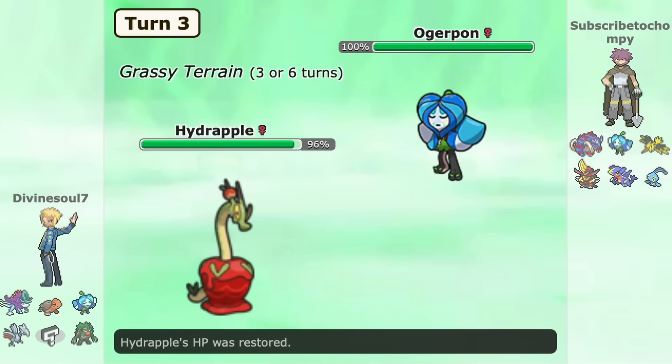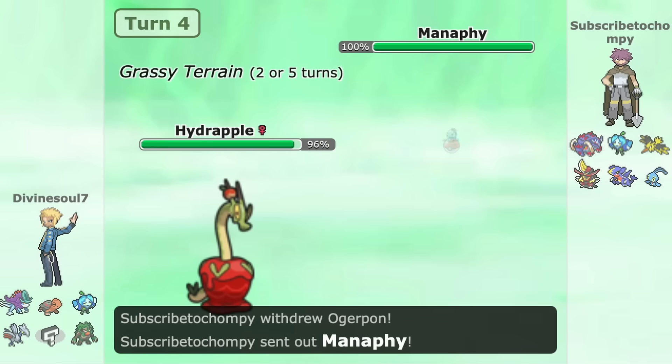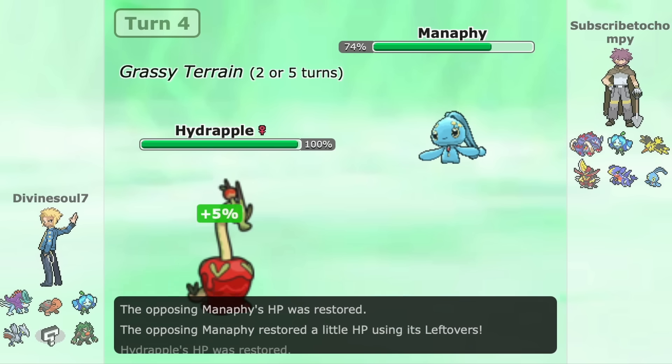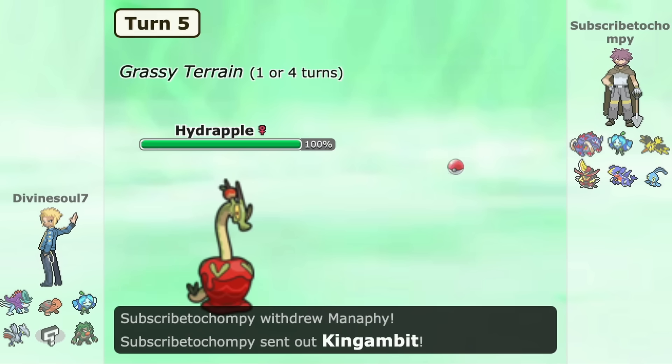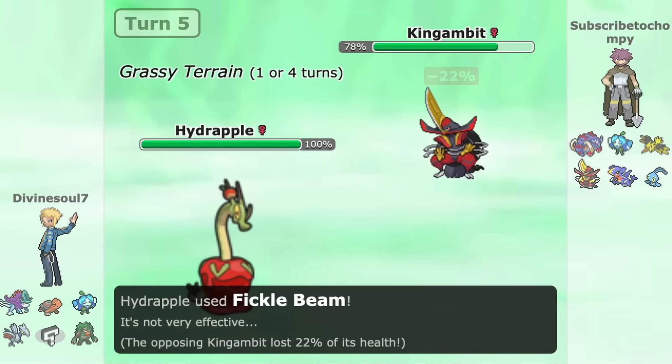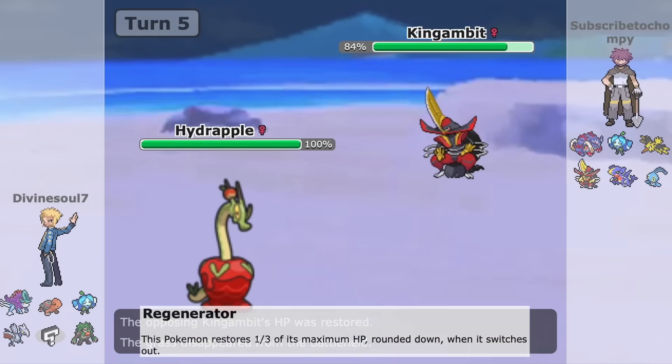Out of the Pokémon in top and high viability, Hydrapple can consistently wall around 15 Pokémon — with I think all of them being in OU — which is just absurd for a Pokémon this weak type-wise.